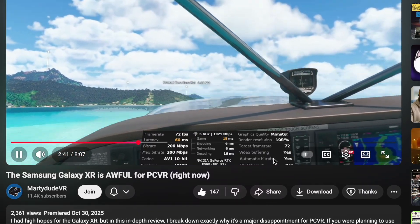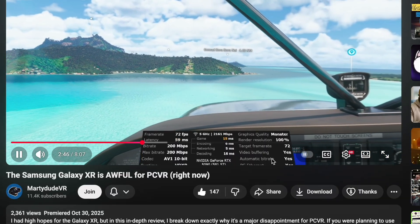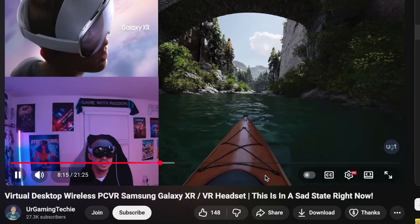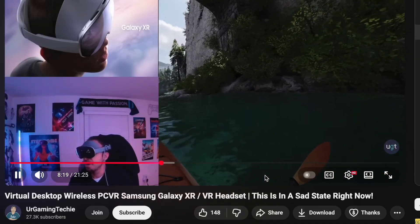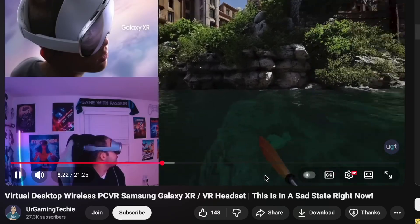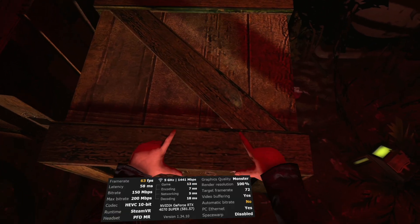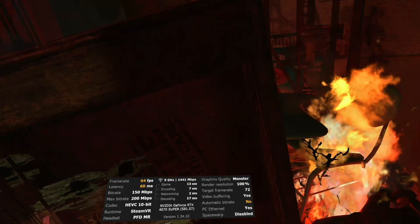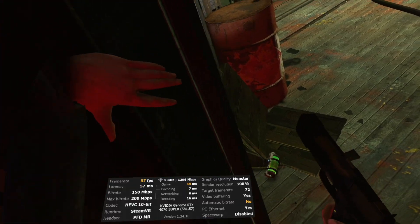That 8K resolution causes a lot more latency — way more latency than it would normally be on another headset with VDXR 2.0. But there is an even bigger issue. Do you notice all the screen jittering? Not only are there stutters, but your screen and hands shake like crazy, which will obviously make you dizzy in VR. Shaky controller tracking will ruin any shooters, even if the latency is fixed.